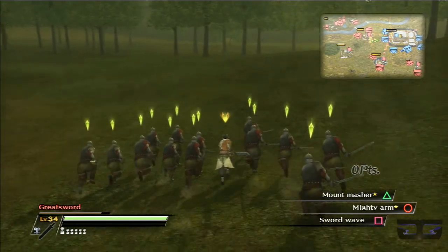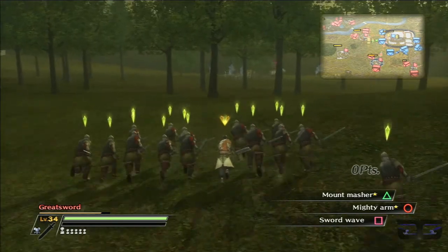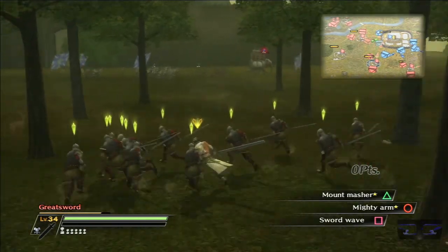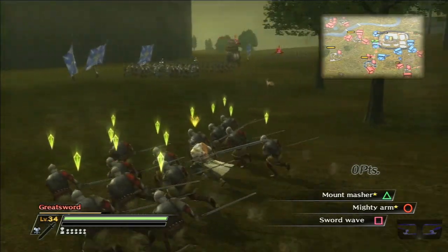I lost all three allied positions and had to retake all of them. If my allies were able to hold their own, this wouldn't be as frustrating. But the AI in this game, especially on the allied side, sucks. Because Bronwyn, Eomar, and Henry Percy — all three of them are up north not doing anything.